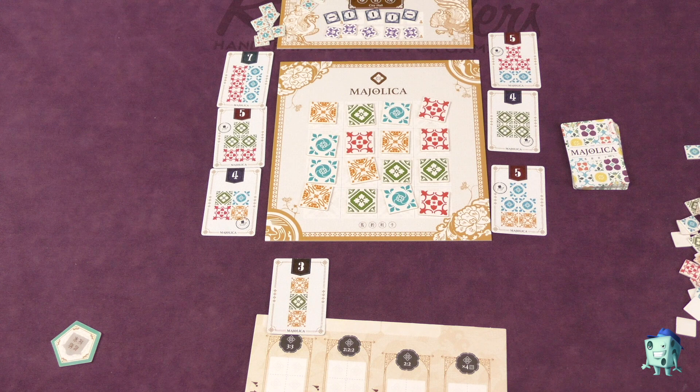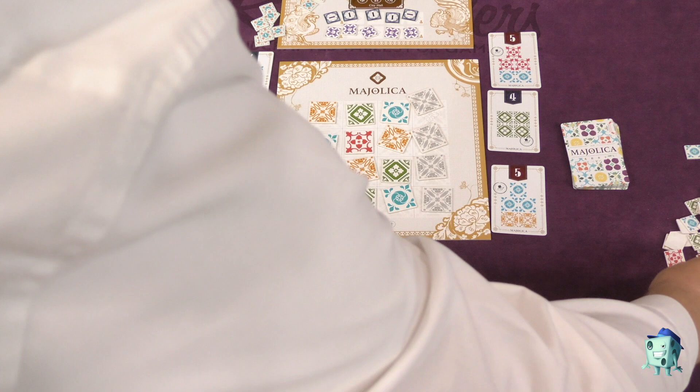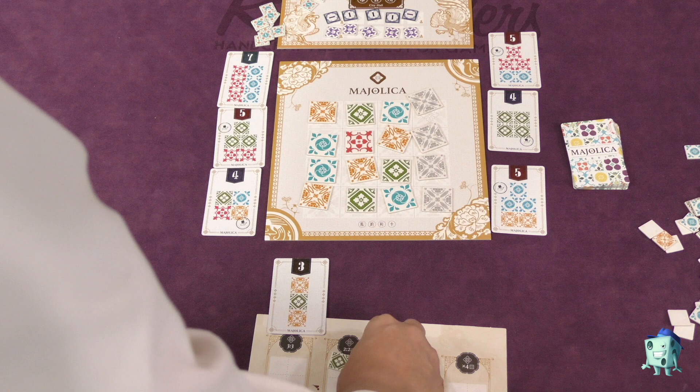So for example, I could take these three reds and a green and turn these over. When that happens, I'm going to take the corresponding three reds and a green and place them in one of my workshops — maybe I place them all in this workshop down here. If there are already tiles there, I can discard some of them as I place them in.